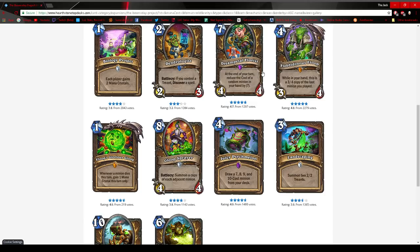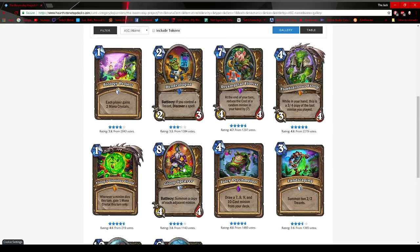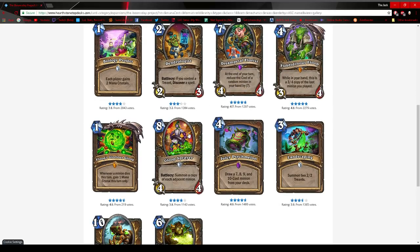The other combo deck Druid has is Togwaggle Druid. They released Juicy Psych Melon. In wild, Druid relies on the Aviana-Kun combo, meaning you get Azerite, Togwaggle, Aviana, and Kun at the 7, 8, 9, 10 mana slots — very powerful in wild. In standard, people are afraid it'll be used by Togwaggle. I think all of these cards will see play: Biology Project, Gloop Sprayer, Psych Melon, Dream Petal Florist, and Floop. In no world do I see Flobidious Floop, Biology Project, and Juicy Psych Melon not seeing play. In wild, that deck is going to be a thing.